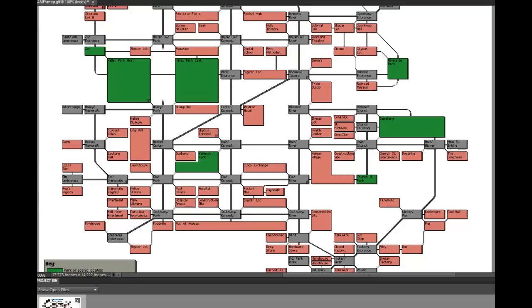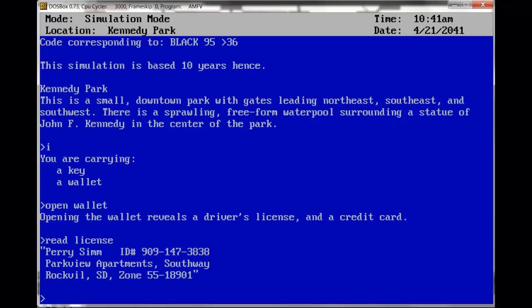So the Park View Apartments — I know on the map they're here, but all I was able to figure out from the tourist map was that Southway is down here, which meant I searched this whole area and eventually found them. If we go southwest, south, west, and west again, we'll be at the Park View Apartments. It was kind of silly that you're playing this simulation where you don't know where you live.